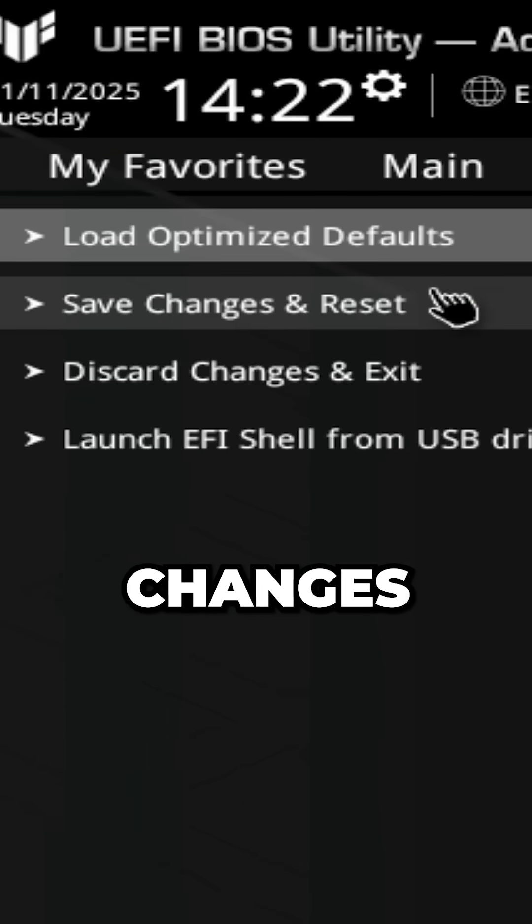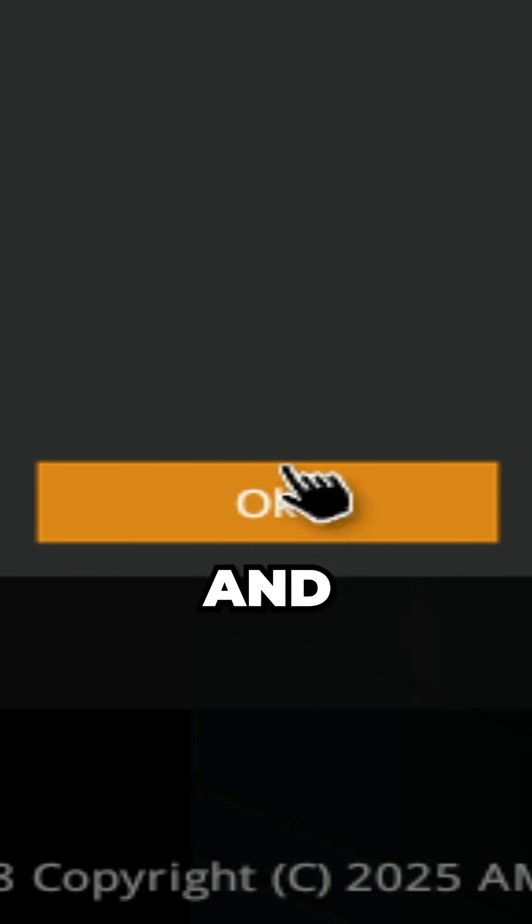Select Exit, then select Save Changes and Reset. Click OK and your PC will start.